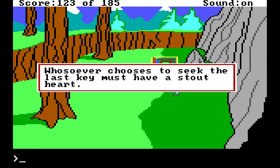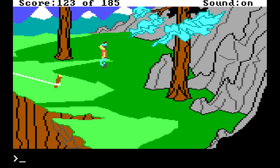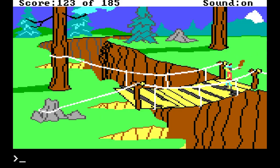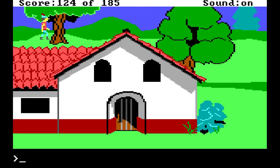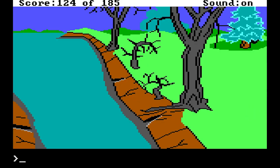Read inscription: "Whosoever chooses to seek the last key must have a stout heart." Stout heart, you say? Sounds like something an adventurer would have. There is one place we definitely haven't checked out yet, though we have seen it — I am of course talking about the castle. The castle beyond the poisonous swamp.